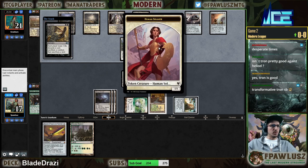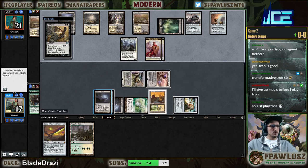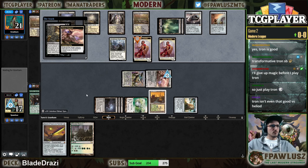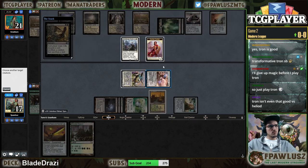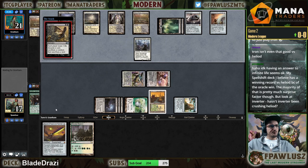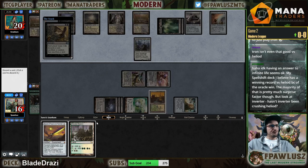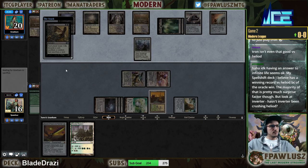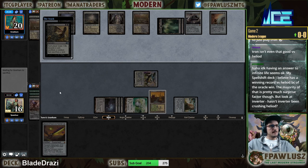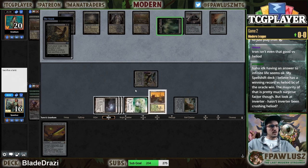So we just blink both of these, and then they have to sacrifice the Stoneforge Mystic. Sure, discard that card — sacrifice this guy, sacrifice that land.